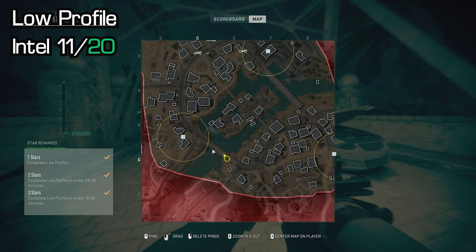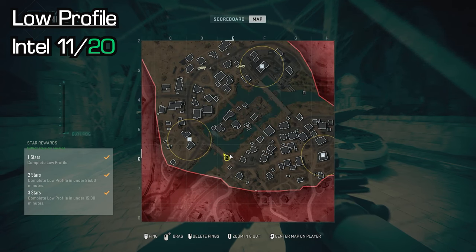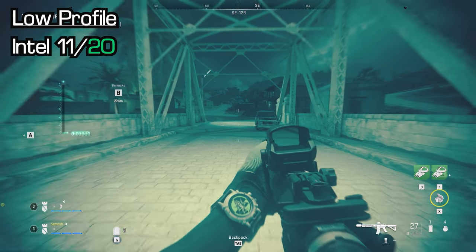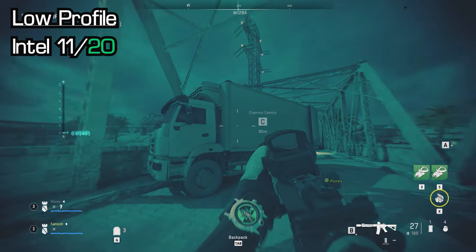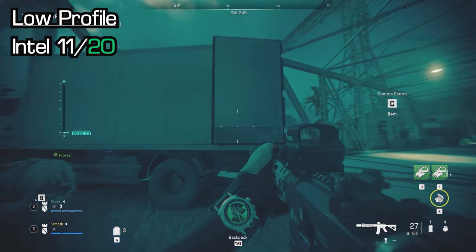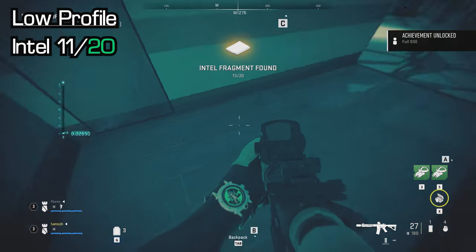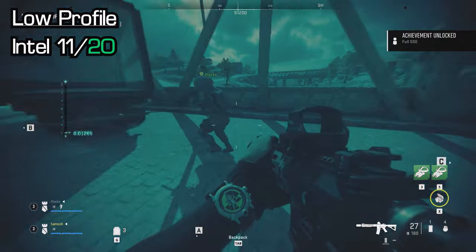Heading around to the C site, there is a bridge that crosses the water just south of the C site itself — this is where our next intel is. In the middle of this bridge there is a truck with its back doors open. Go through the back doors and you will see another box. Pick that up and you are good to go.